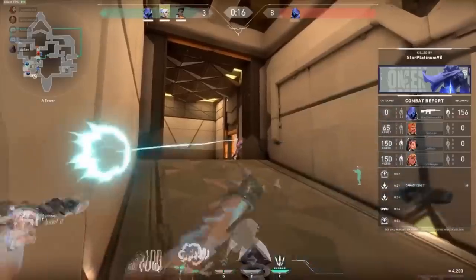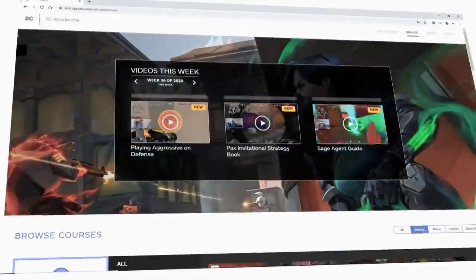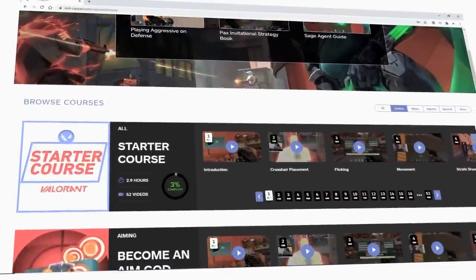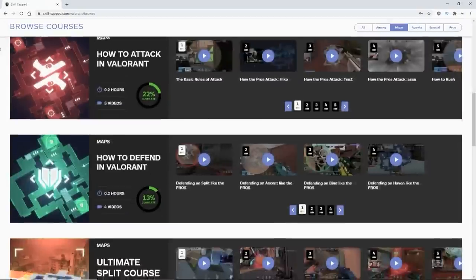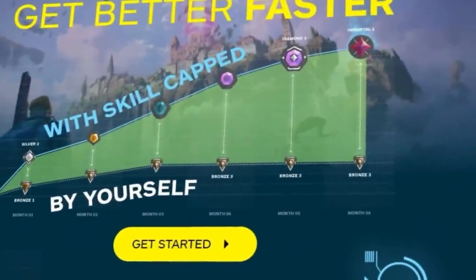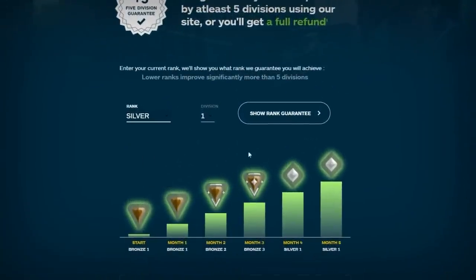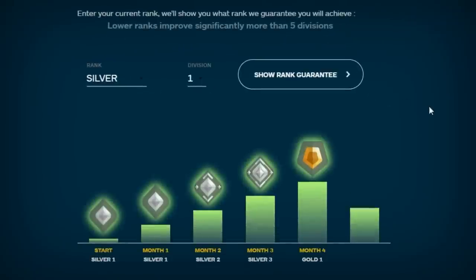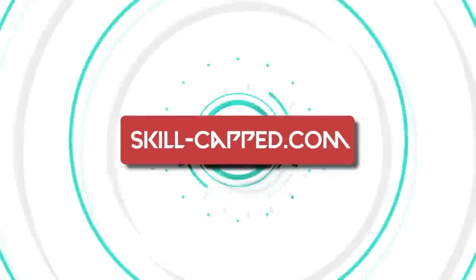Do you find yourself struggling to win gunfights? Are you a bit lost on what you should be doing in game, or maybe stuck at your current rank? Our brand new hyper improvement system at skillcapped.com is specifically designed to solve these problems. You'll learn how to improve your aim, different techniques to win gunfights, and so much more. We have professional courses on every single agent, map, and mechanic in Valorant, backed by top pros, players, and coaches. We're so confident you'll improve that we offer a rank improvement guarantee — put in your current rank and find out what rank you're guaranteed.